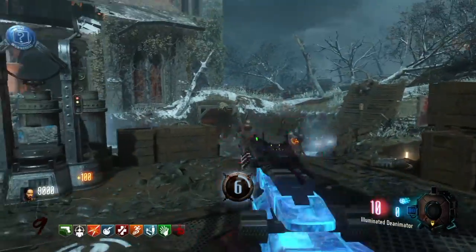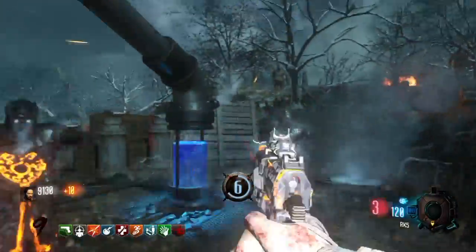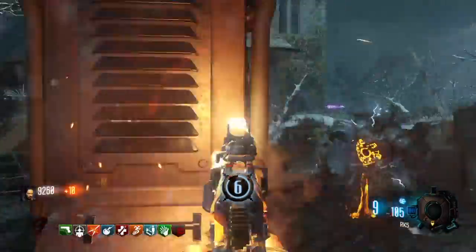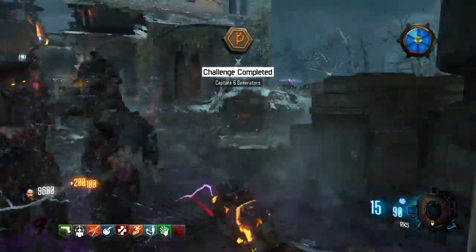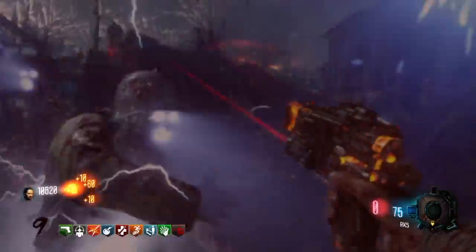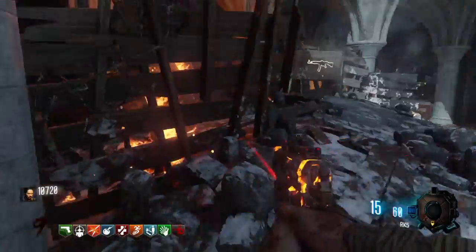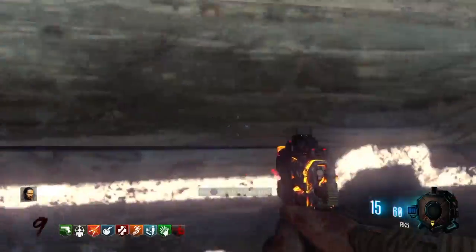The first one you're going to find is Generator 1, and that's located in the spawn room. Simply approach the middle of the generator and hold down your action button and a quick ritual is going to start. You must stay on the generator floor for it to complete — the more people in your game, the longer it takes. Just hold it down until the orange guys stop spawning in and the generator's up and running.